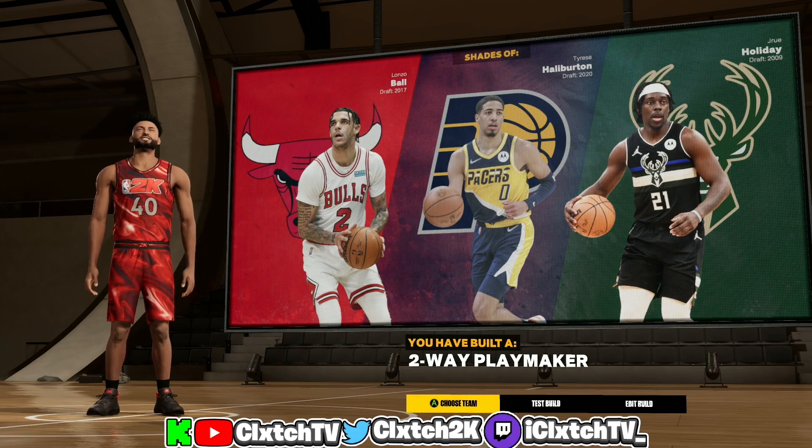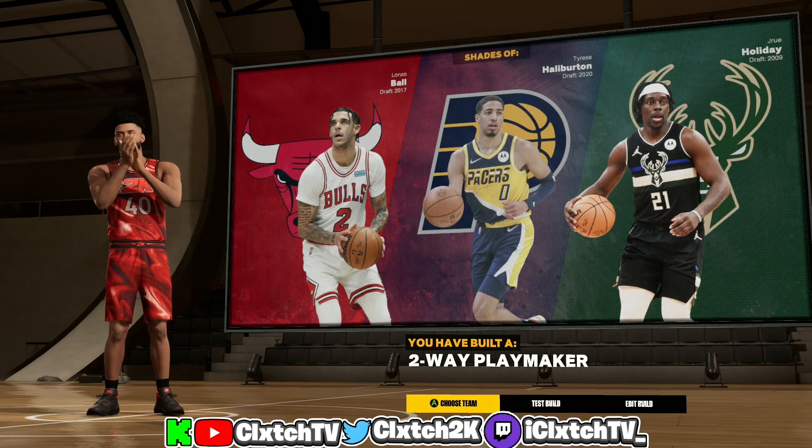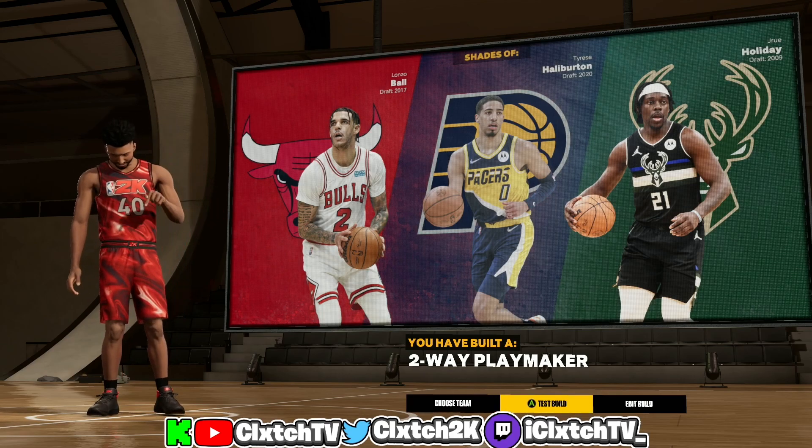As you can see, this build is similar to Lonzo Ball, Tyrese Haliburton, and Jrue Holiday. Like I said, this build is called a two-way playmaker — pretty rare build name right there. Now I'm gonna show you guys my personal recommendations for these badges.